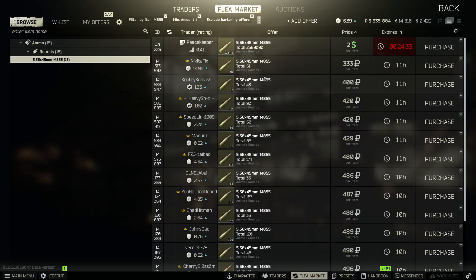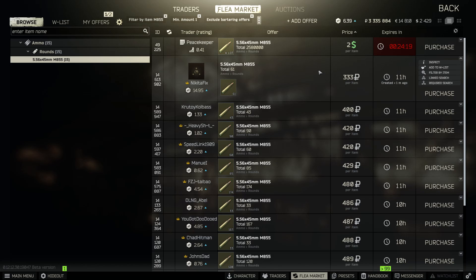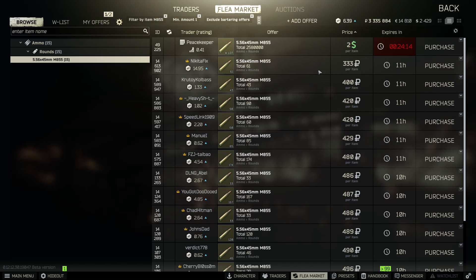Now let's head to the flea market. M855 has a cheap listing at 333 rubles, then 400, then 420. The 400 ruble price is pretty much the baseline. But two things are going to happen: either this listing gets undercut again — because that's how the flea market thrives — or it gets purchased and it's gone. Somebody just paid 333 rubles per round after we've already established the real value.